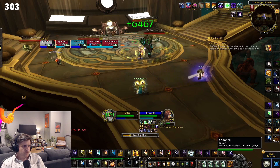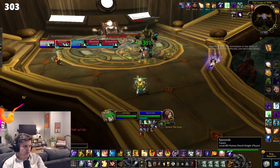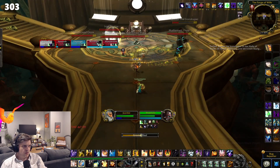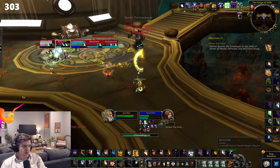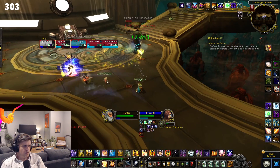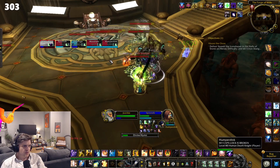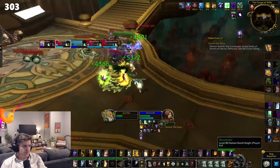These things will spawn and start crawling to other spawned Oozes before combining into what you're looking for: the Iron Sludges. Let these things combine — don't kill the Oozes — and as soon as they combine, blast them down as fast as possible. They do a poison bolt volley that can hurt pretty bad, so avoid as much of that damage as possible.